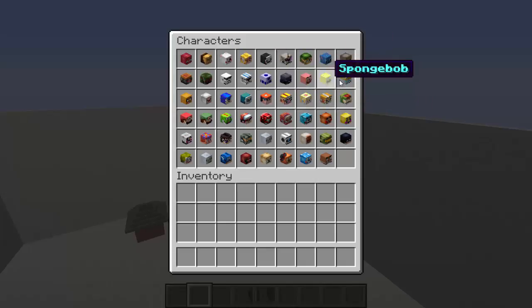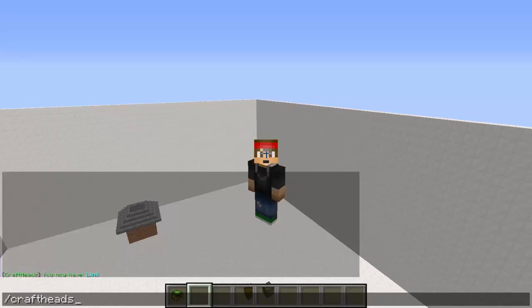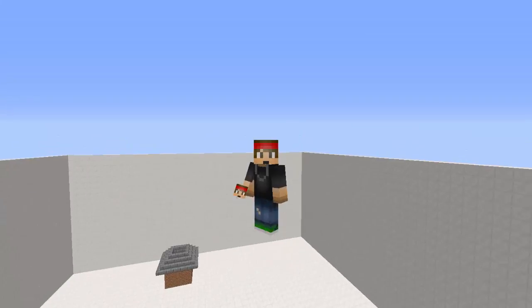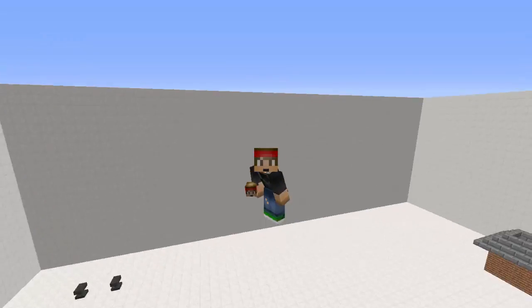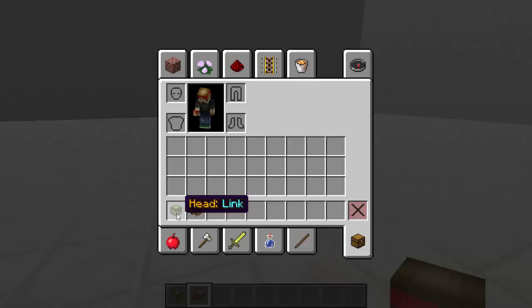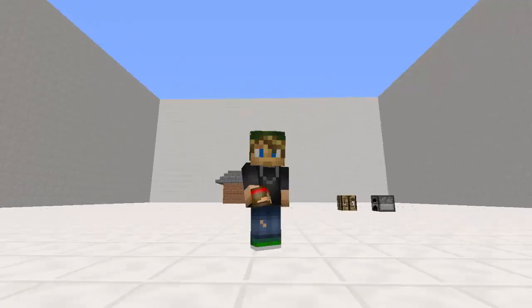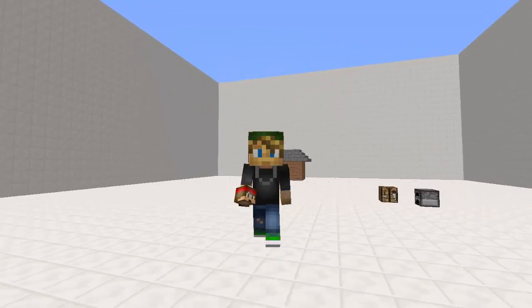We're going to go with Link. So bam, there we go - now we have Link. Let's go back into /craftheads and let's get our own head just for the heck of it. There we go, I got my own head walking around with it. Let's go ahead and place these down and put on this player head. We got the Link player head on us.